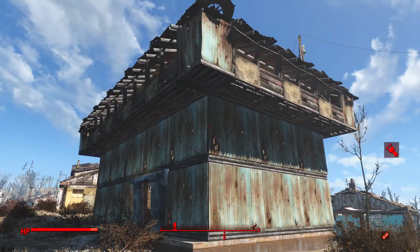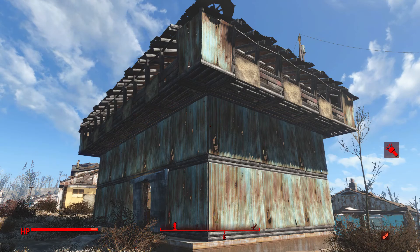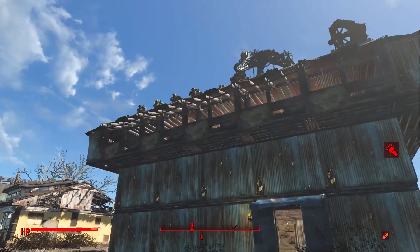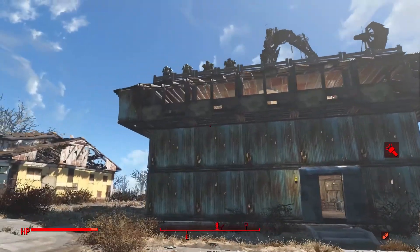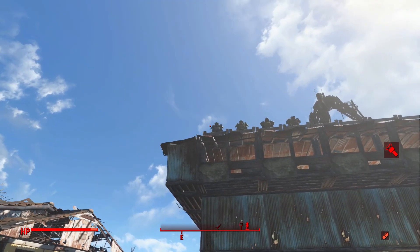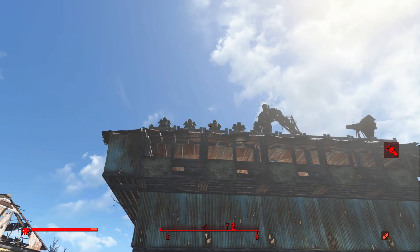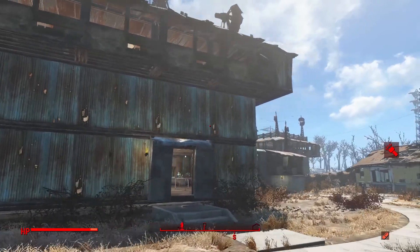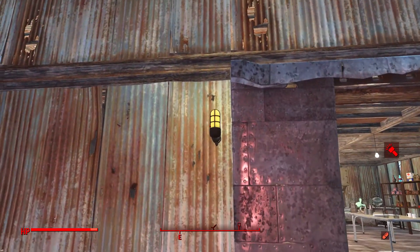I've been working on this building for quite a while — it's actually a very old building design, basically from my very first playthrough, and it's probably the oldest design next to the generator building. Starting with the exterior, you can see we have some power armor up top right behind a little barrier: there is the first suit you get, another suit of T-45 like the one from the very first mission, and then T-51 and Brotherhood of Steel T-60. In this playthrough I went with the Institute, so I had to retrieve that Brotherhood T-60 off of a Brotherhood Knight.